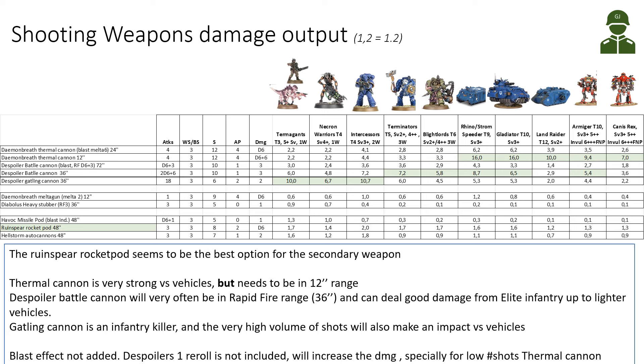The Despoiler Gatling Cannon has 18 shots, AP-2, Damage 2, Strength 6. This is really strong against Marine equivalents and lighter infantry, and can also do something versus Elite Infantry — though the Battle Cannon is better there. The Gatling Cannon can really clear Intercessor-type units, can do some damage on Light Vehicles from sheer number of shots, but something like a Land Raider — only wounding on 6s — it's not the best option versus heavy targets.